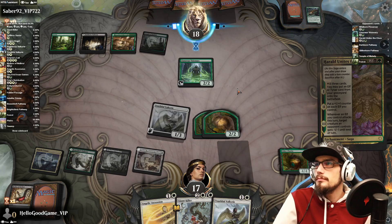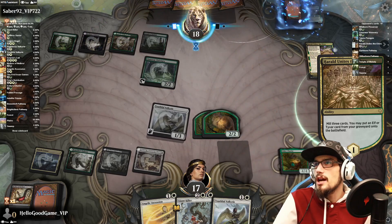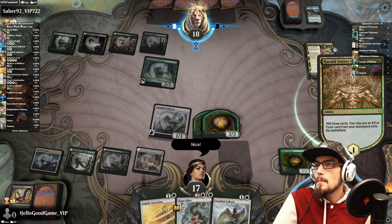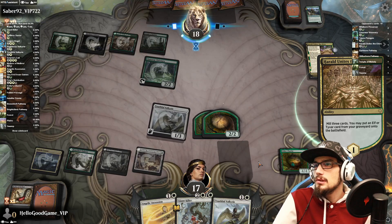One-one to the bottom. Here's Herald — let's see if they get a Tyvar out of it. No Tyvar, but they do get the elf. So they're probably going to take the Preserver — Paragon's fine, but I think the Preserver is just generally better. It's got reach, and reach against angels is very good.